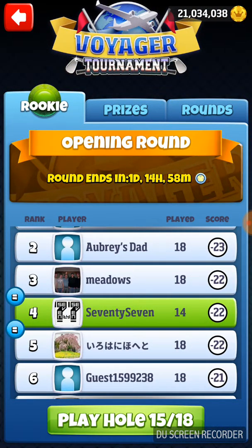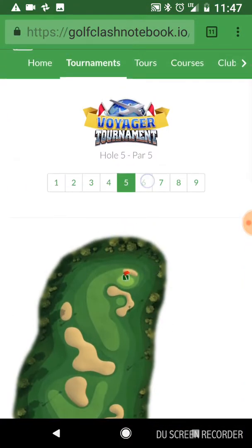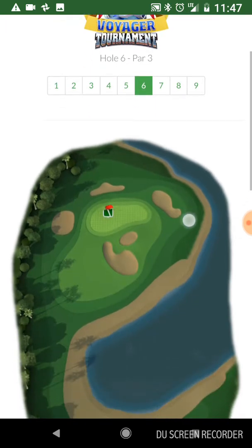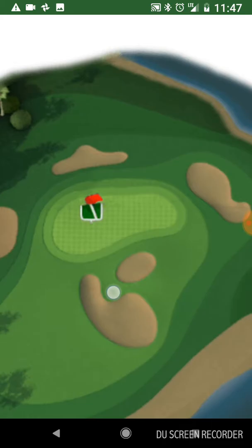We're on hole number 15 of the Voyager Tournament, in the opening rounds of the rookie division. Let's take a look at hole number 15 using Golf Clash Notebook. This is a par 3, and we're going to be hitting right here with our sniper, trying to curl backspin it into the hole.